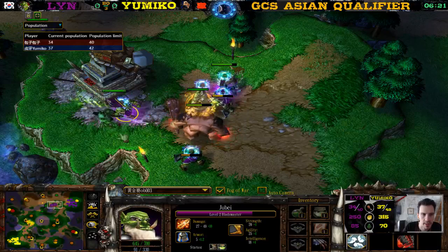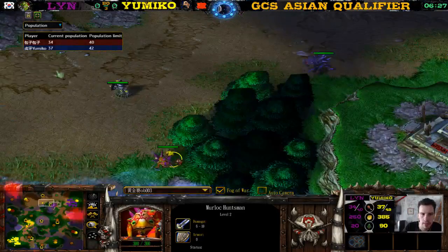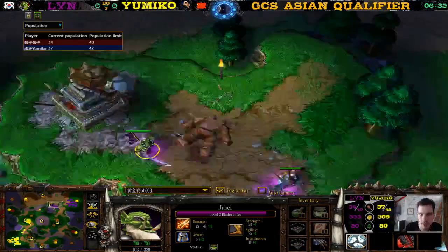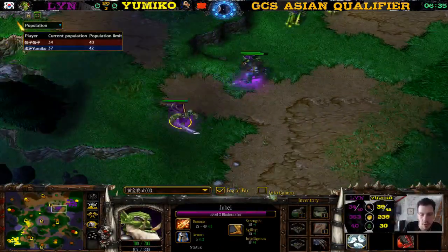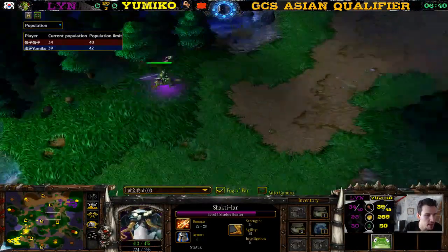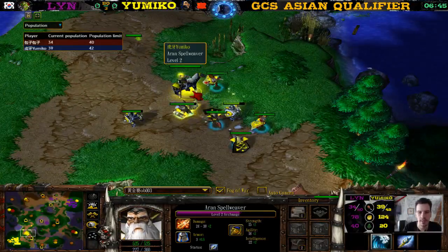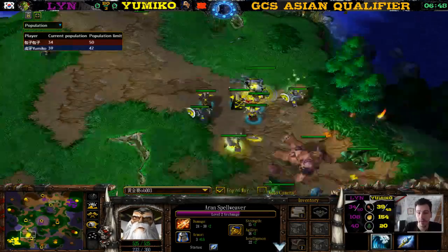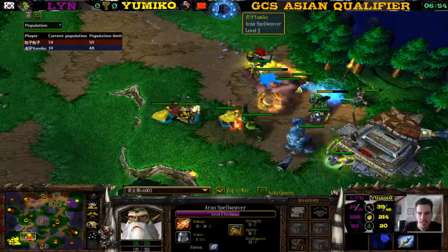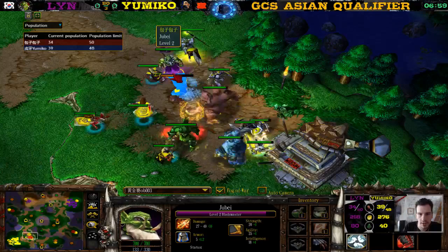The Blademaster is killing this — wait, what is this Murdoch doing? The Murdoch just stood there and walked around. Jube is almost level three. Shakti Lar Shadow Hunter almost level two. Hey Chaco! How have you been? I've been great, especially because I just slept for a nice six and a half hours. I love sleeping. He has a Sentry Ward here so he can see that Yumiko starts creeping — he could go to harass but doesn't.